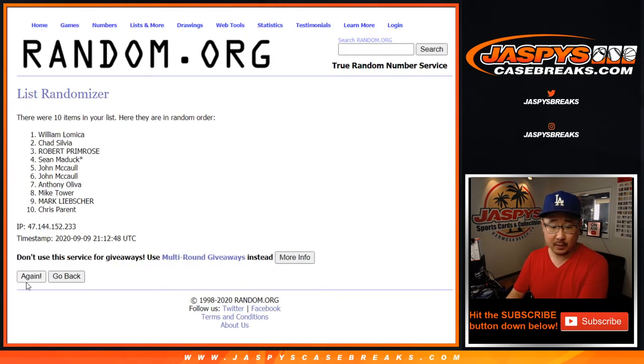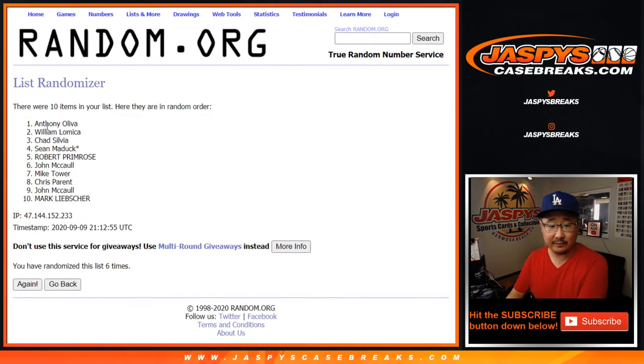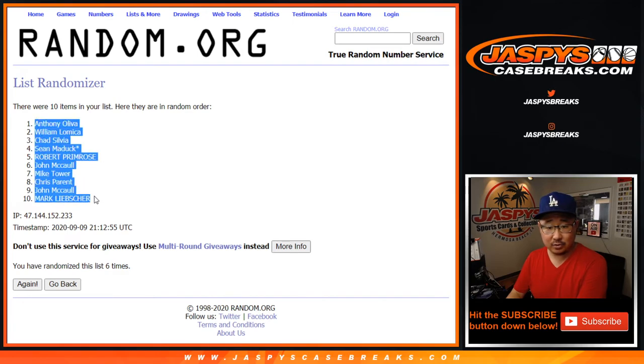Names first — rolled six times. After six, we got Anthony down to Mark.